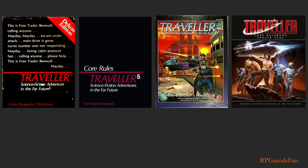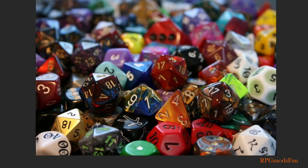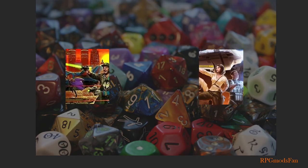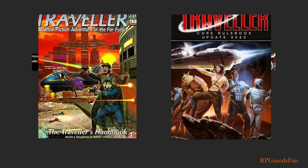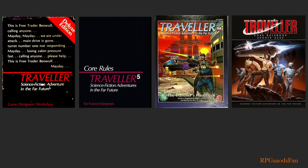Nearly all editions of Traveller, including Mongoose Publishing's second edition, use a D6 dice rolling system. Because of playing Dungeons and Dragons for so long, RPG Mods fan prefers using and playing with polyhedral dice. Hence, his Traveller games are combinations of Traveller T20 and Mongoose's second edition systems, along with some modifications and house rules. In the Traveller RPG system, the Game Master is called the referee. However, I will refer to them as the Game Master, or GM, instead.